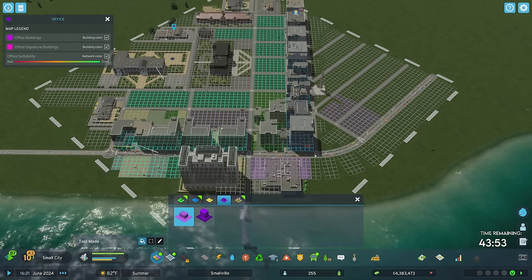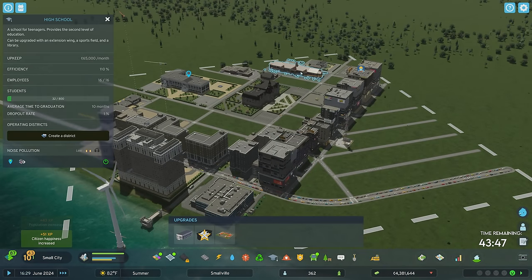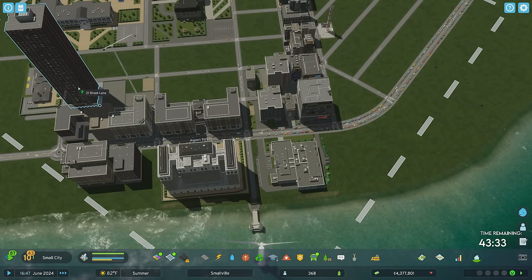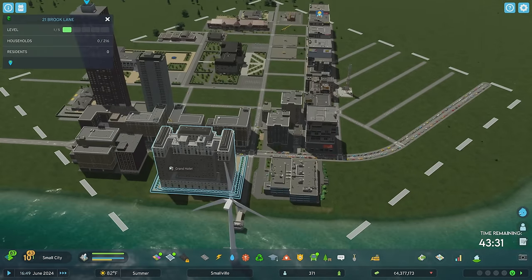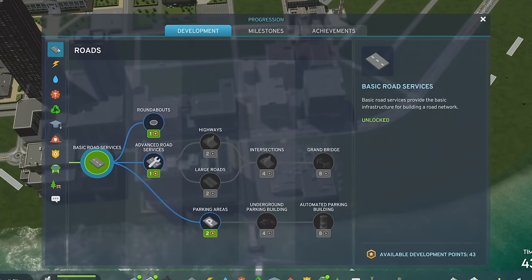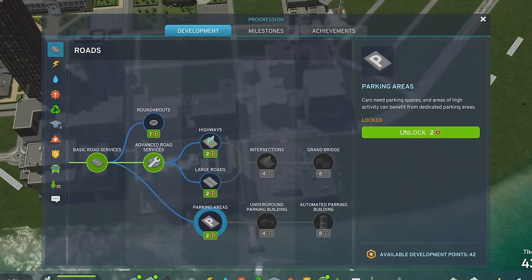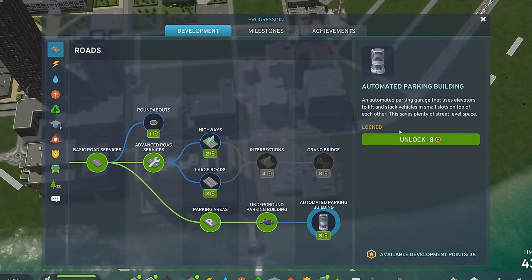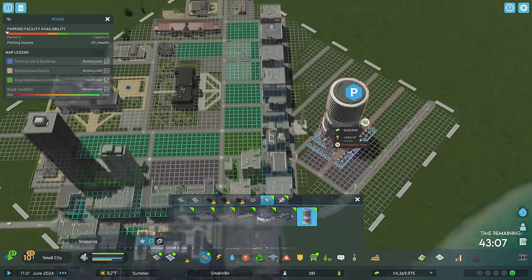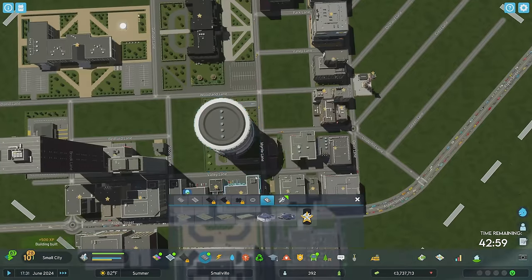I'm disappointed that we aren't seeing much in terms of offices — I'm wondering if that's just the education pipeline being behind. Look at all this parking; the parking could be the next issue. People are going to want parking, so I'm going to unlock advanced road services so I can take parking off the streets — parking areas, underground parking, and the automated building. We're going all the way for it. We'll put this one near our downtown area. It fits like a glove — that is perfect.